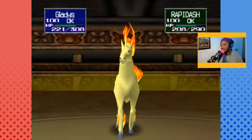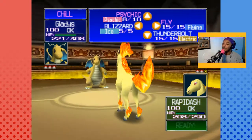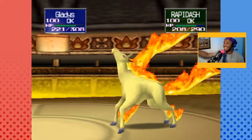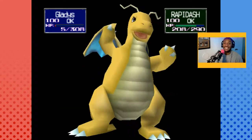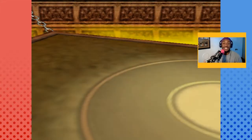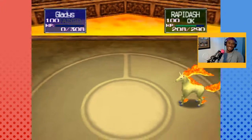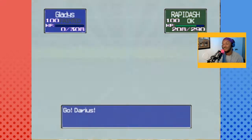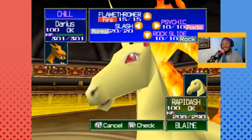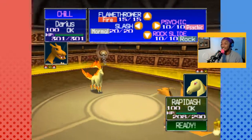Oh, it's Rapidash! I had a dream that Rapidash was a monster out here. What moves does Rapidash have besides Flamethrower, Fire Spin, and Stomp? Horn Drill — of course it has Horn Drill. Horn Drill is a one-hit knockout, in case you didn't know, and it's based on speed. Darius! I hope you're fast. I'm gonna be so mad if you're not fast, Darius. Let's do a Rock Slide.